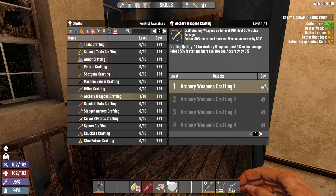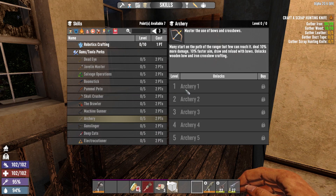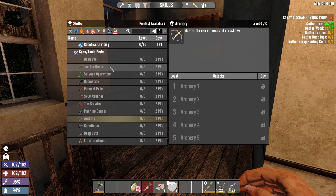That way we can make a better bow. This is how you get kind of better at archery here. Many start on the path of the ranger - if you can reach it, deal 10% more damage, 10% faster aim, draw and reload with bows. Unlocks wooden bow and iron crossbow. So I need general perks level four for that.